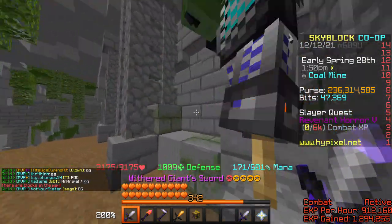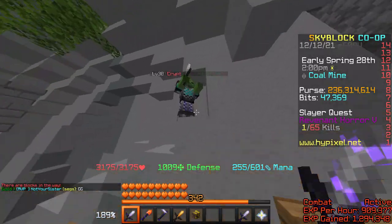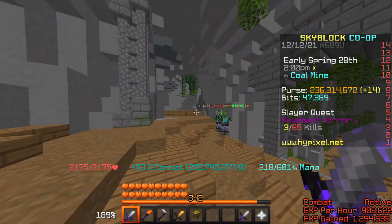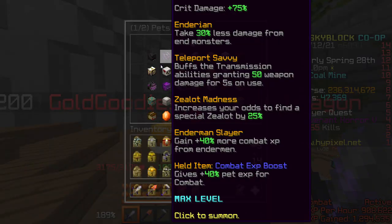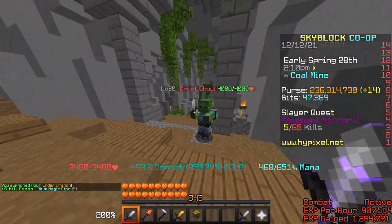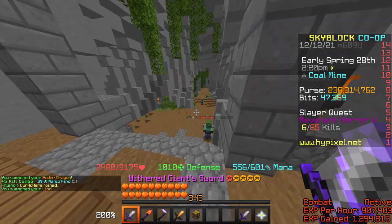Right now I just have rounded numbers, but I do 1.7 mil with Golden Dragon, 1.7 mil — yes, like 1.7 mil with Golden Dragon. With Ender Dragon: 1.3 mil. Lion pet: 1.4 mil, because I know that does decent first hit damage.